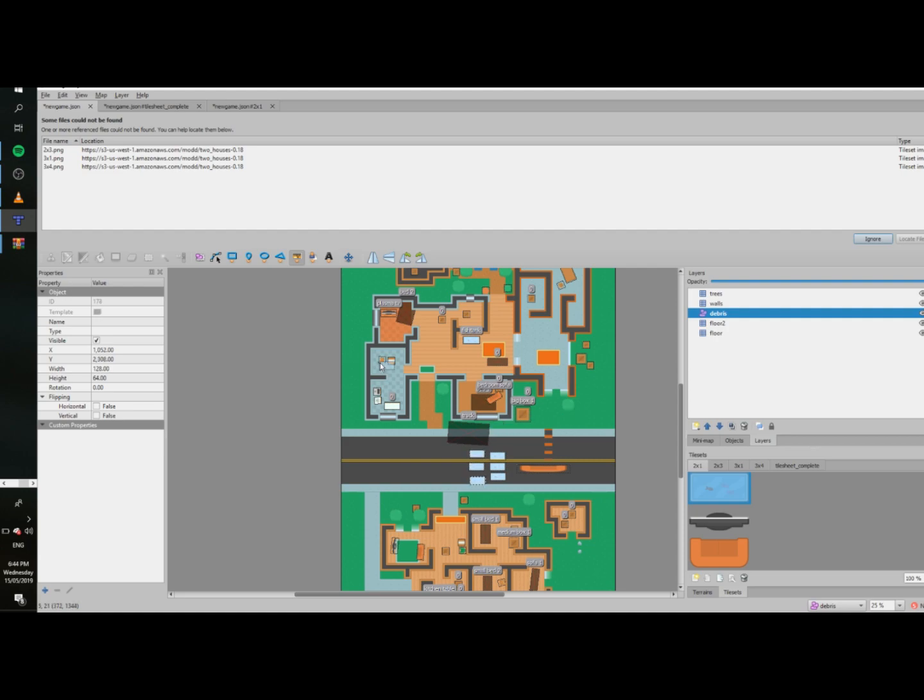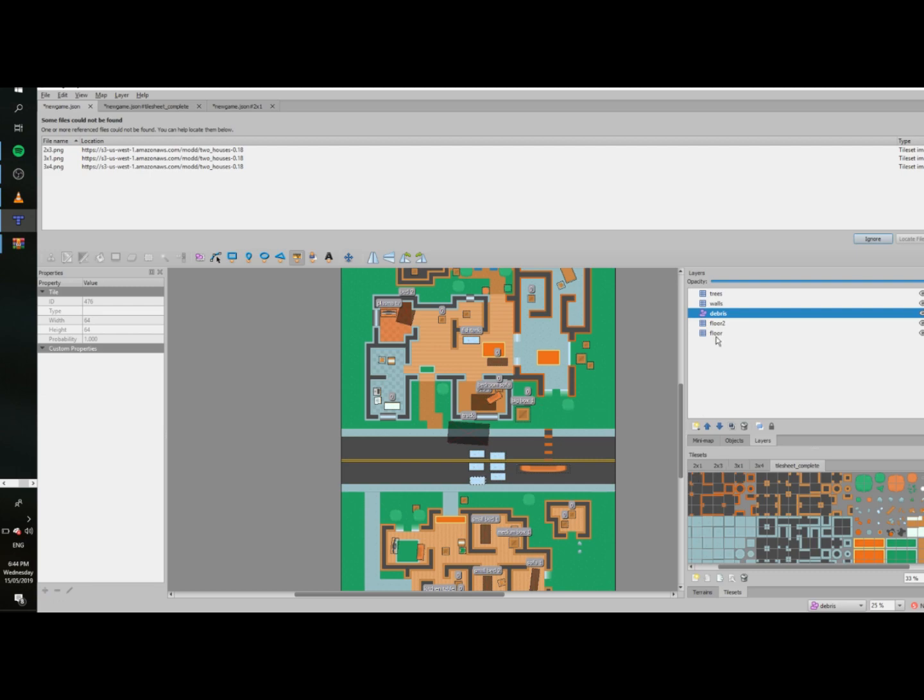Clicking Fill allows you to fill the floor which you have selected. Press E to delete. I'm gonna open another one to show every size.